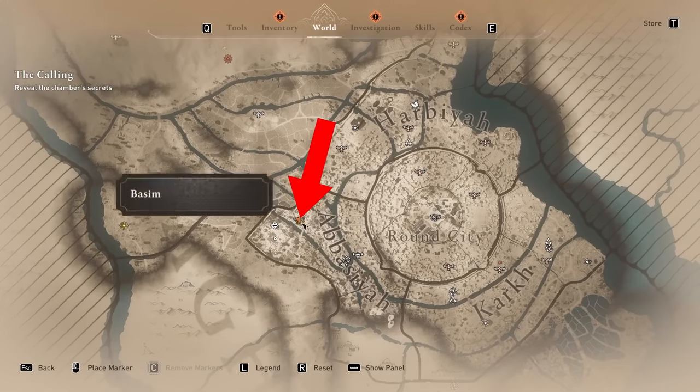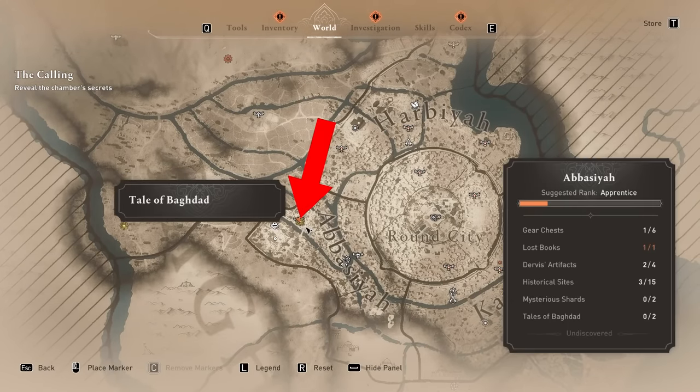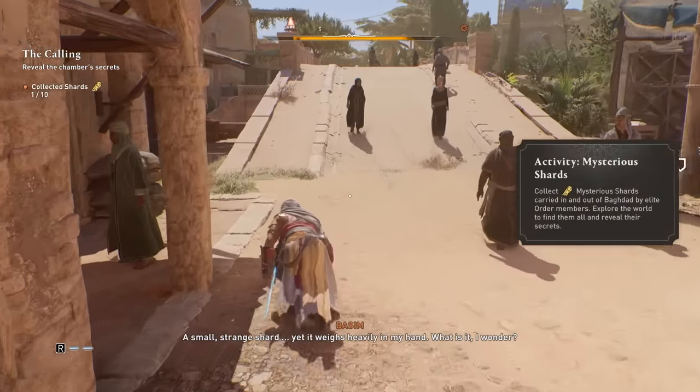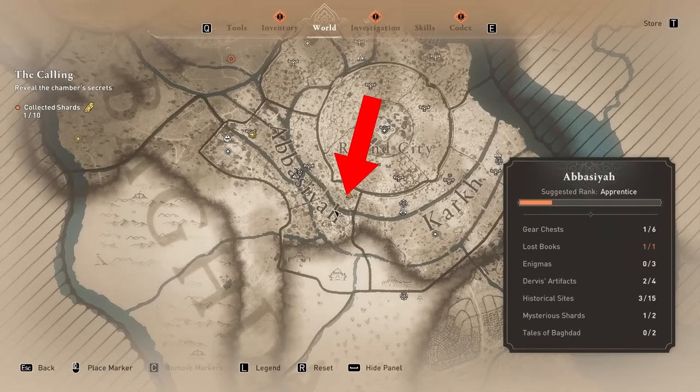The first one I found here in the Abasaya area is at the northern side. It could be anywhere around here. All you got to do is either pickpocket them or assassinate and kill them to get the mysterious shard.